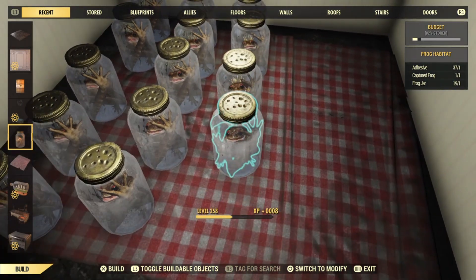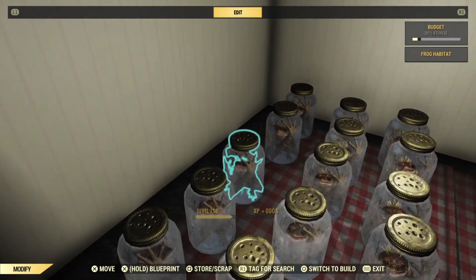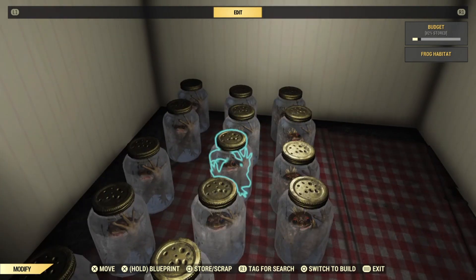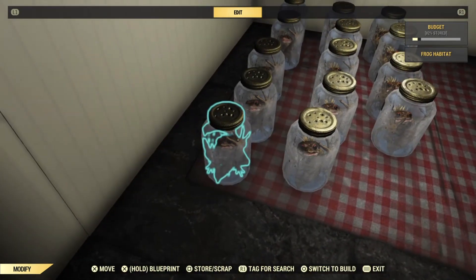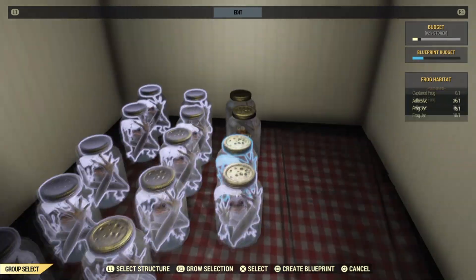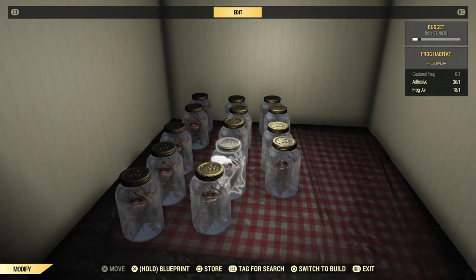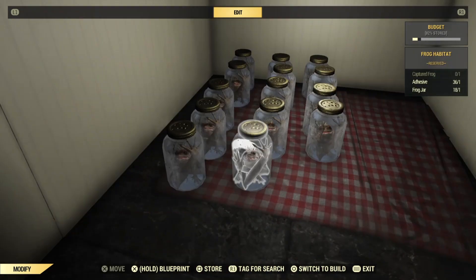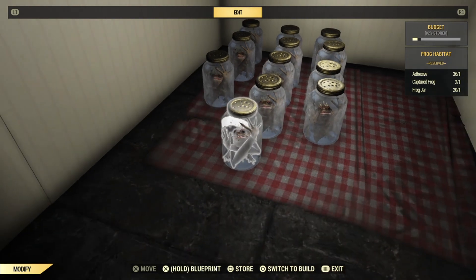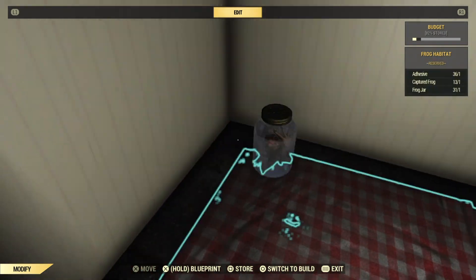You want to make sure that you have the Contractor perk card enabled before you go any further. What we're going to do today is use frog jars to get unlimited bone shards. Place down all of these on the ground — you can do as many as you want. I chose to do 15 or 16 here, and I'm going to highlight all of them with the blueprint option so that I can make it into a blueprint. Name it whatever you want — I named mine 'GGG.' Then we are going to scrap each and every one of these frog jars.